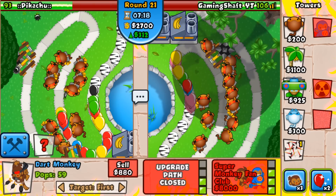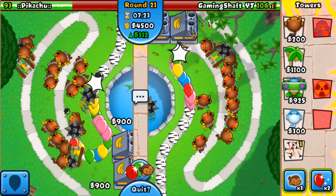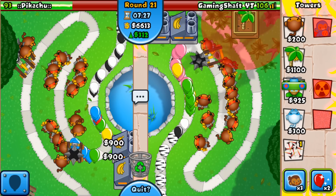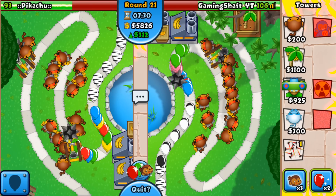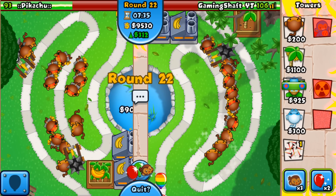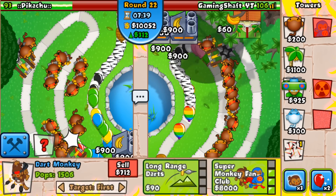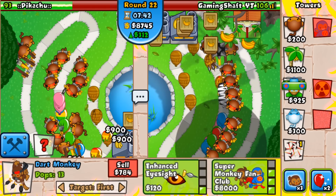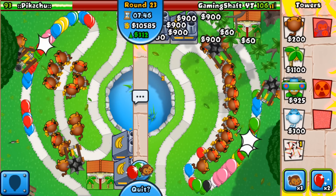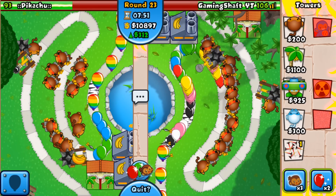He hasn't got his second four-two yet — he obviously opted for more defense because he was struggling quite a bit. I'm going to move these three dart monkeys. Once they've got full range they can pretty much cover all three lanes. Here come the ceramics — let's get another Juggernaut. I'll put one at the front as well eventually. We don't need a fan club just yet if he doesn't rush me.